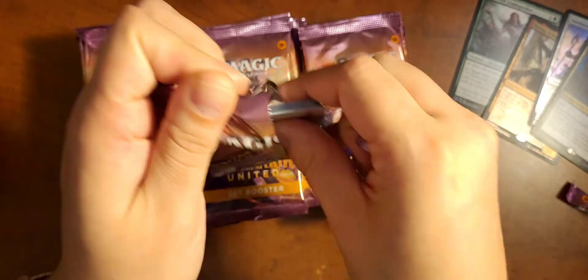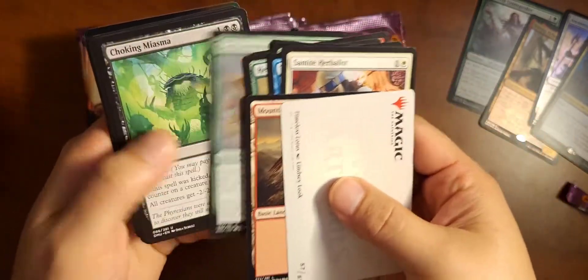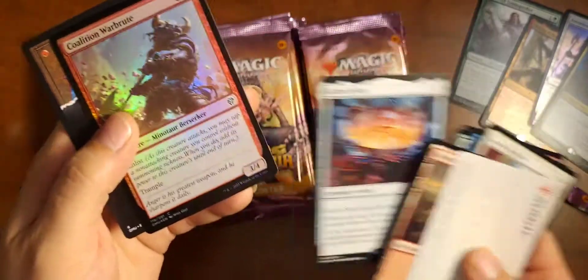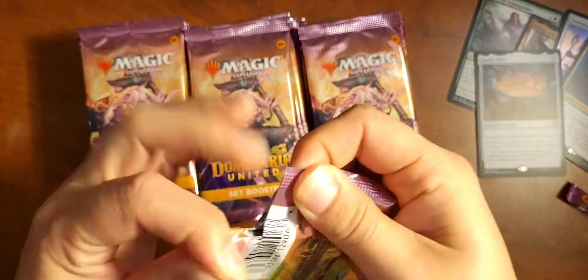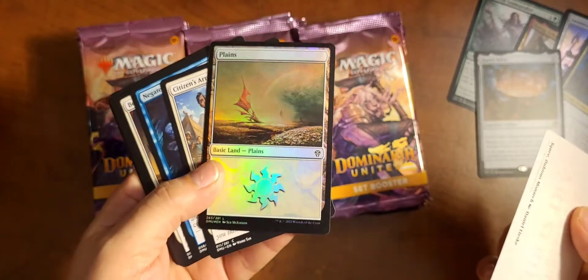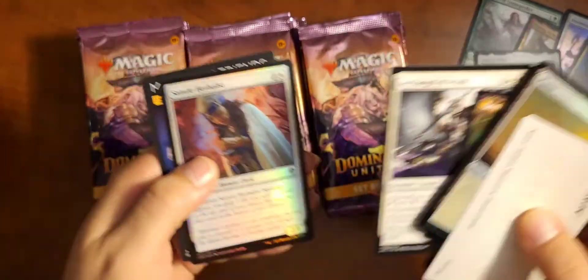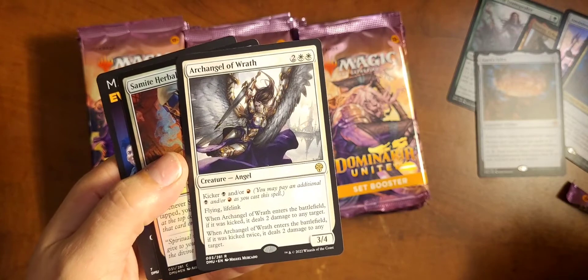I'm not doing so well already. This is practice — practice for speed opening. Let's not turn them around. You think I'll remember that before the end of the video? This will be my second one of these. Me and a couple buddies did our own little pre-release, and that's one of the cards I got. The card is Silex. Opened it backwards this time. Would you look at that rainbow on that plains? I love it. Archangel of Wrath — that's pretty gross. Hell yeah.